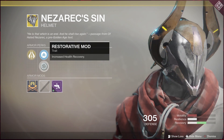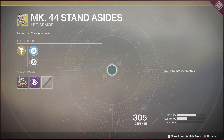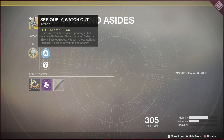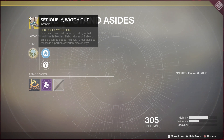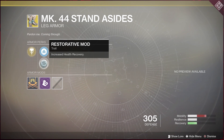It also has increased mobility and increased health recovery. Finally, for the Titan we have a new exotic which was a Destiny 1 exotic — the Mark 44 Stand Asides. The perk grants an overshield when sprinting at full health with Seismic Strike, Hammer Strike, or Shield Bash equipped. Hits with these abilities recharge a portion of your melee energy, so melee pretty much gives you more melee. It's kind of like the chest piece for the Hunter — not that big of a deal, but it's still a cool one to have, especially if you're a collector. It also has increased mobility and health recovery.